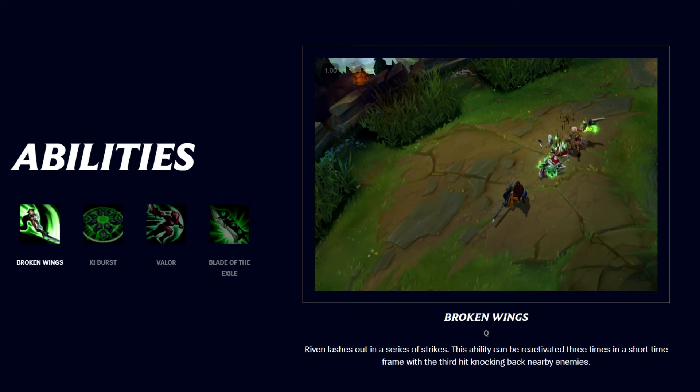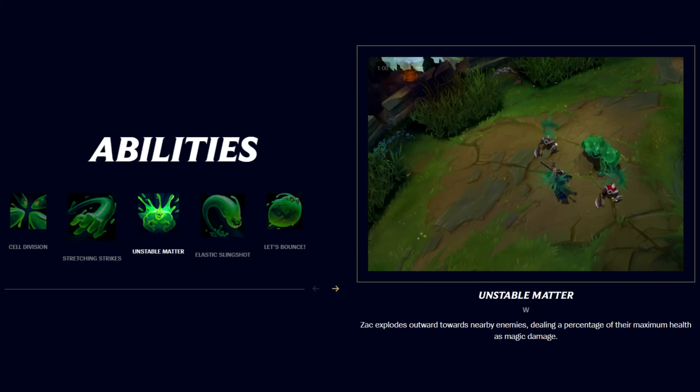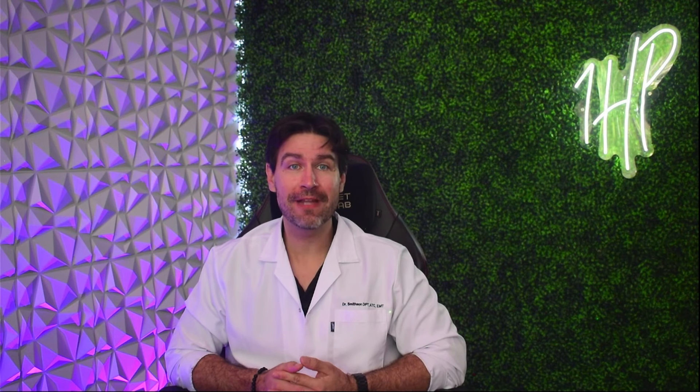Riven's Q, Broken Wings — quick execution and animation cancelling demand high actions per minute, straining the wrist and fingers. Ezreal's Q, Mystic Shot — frequent skillshots and mouse movements cause wrist and forearm strain. Zac's W, Unstable Matter — a spammable ability in fights and for wall clearing in the jungle, with constant repositioning due to absorbing globules causing left and right finger strain.